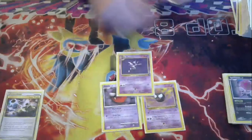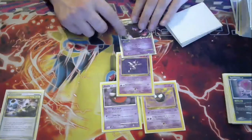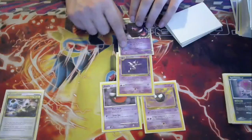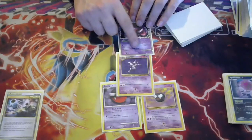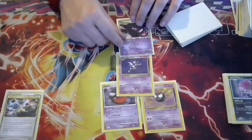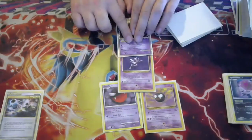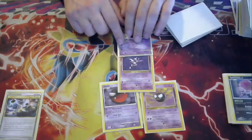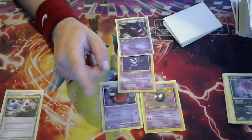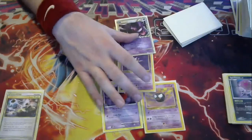Our main line is going to be this 2-1-1 Gengar line. If you don't know what this Gengar does — if he's in the active and he takes a knockout, your opponent's Pokémon goes to the Lost Zone. The only attack he has is placing four damage counters on one of your opponent's Pokémon, so you're not going to be knocking out a whole lot of Pokémon. You could do some cool shenanigans with Celebi or Shrine of Memories where you start taking knockouts, but that's not the real reason we use him. We use him for Hurl into Darkness. You can look at your opponent's hand, and for each Psychic Energy attached to Gengar, you take a Pokémon you find there and put it into the Lost Zone. So if you have three energies on it and you do it twice successfully, you win the game.